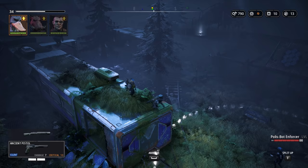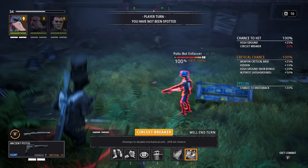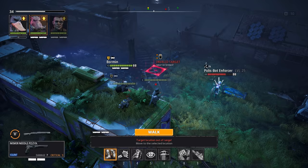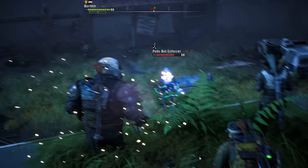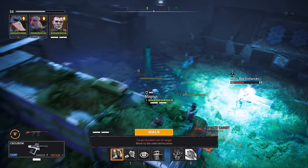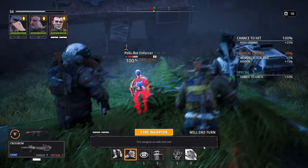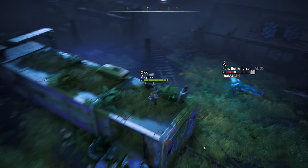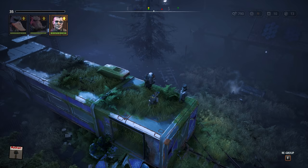Up here we find some weapon parts and can then also launch our ambush from above. Just like in our first fight, we are starting things off with Dux — this time however to use Circuit Breaker, because it might take two turns to take the enemy out. Our luck depends entirely on Bormin and his Twitch Shot, and unfortunately this time he does not get a critical, so we have to take a regular shot with Magnus before we can then zap the enemy on the next turn. With a critical from Bormin, we could have killed the bot in one turn using only abilities, which would have unlocked another achievement, but we still have plenty of time to grab that elsewhere.